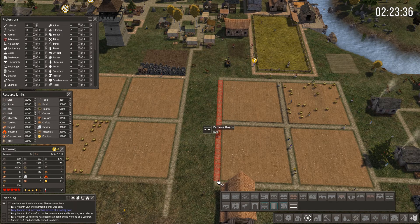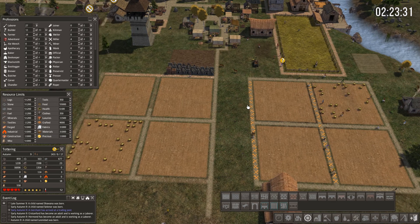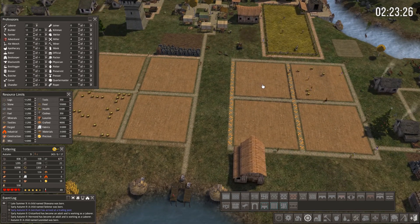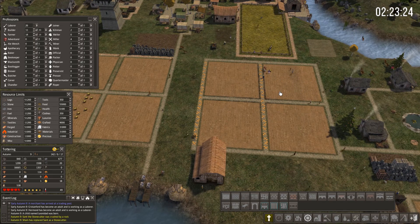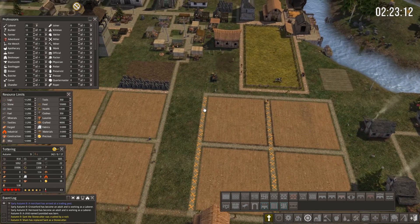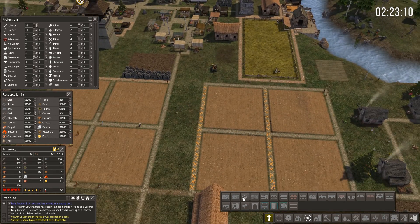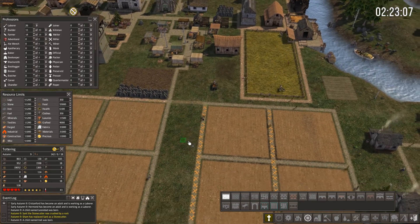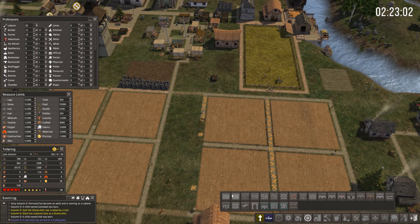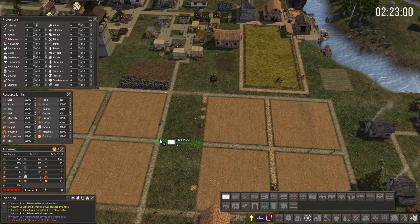Let's get rid of this part of the road and this part of the road. I want to move these fields over - maybe I have enough room for another field or maybe some housing. I'm not entirely sure but I want to move those over and extend the roads out that way. These guys will get rid of this road really fast.